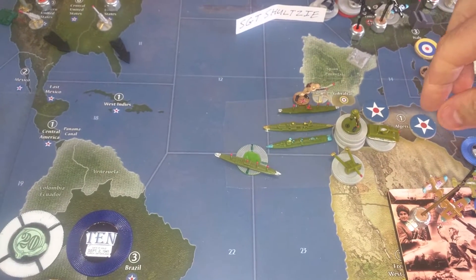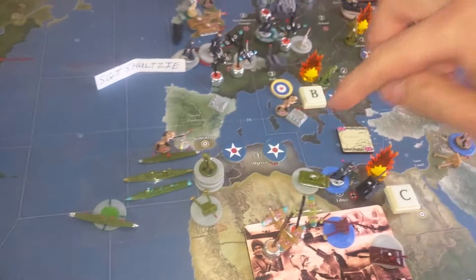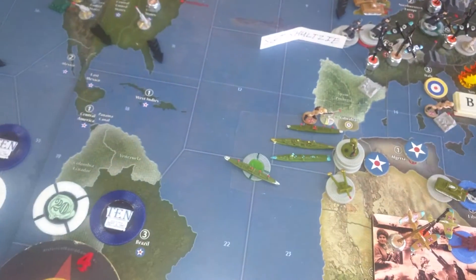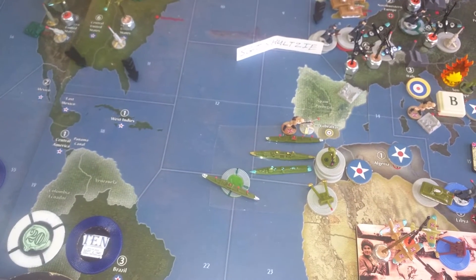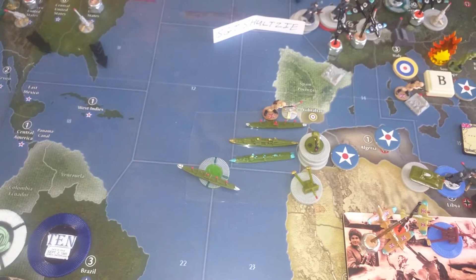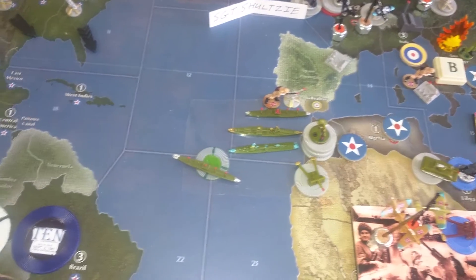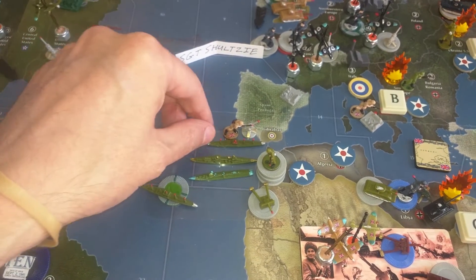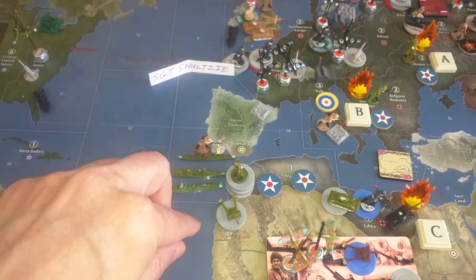These two tanks from Morocco are going to blitz through Algeria, making it ours, and into Libya. And now we can move that fleet. It's got four transports worth of about six men and three artilleries. Fill those four transports, taking a bombarding cruiser and the rest of the fleet — and why not take this British transport — to do that in combat.